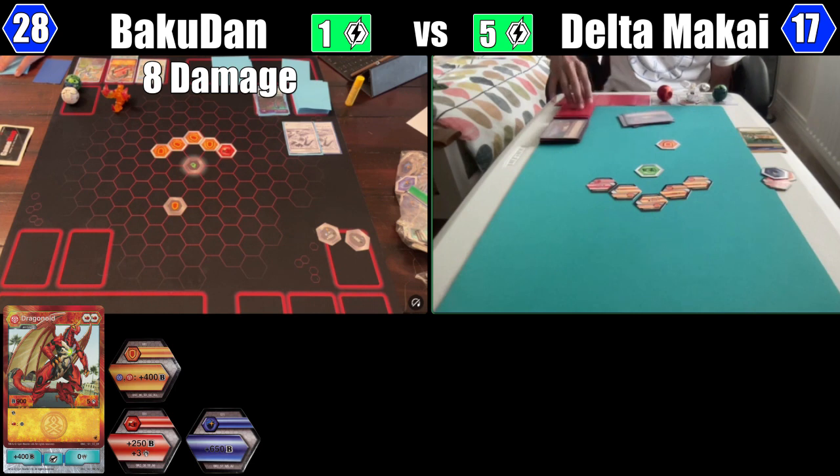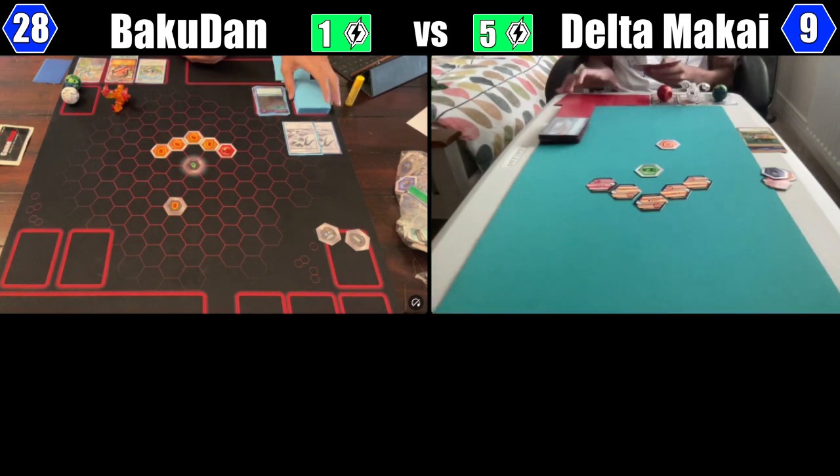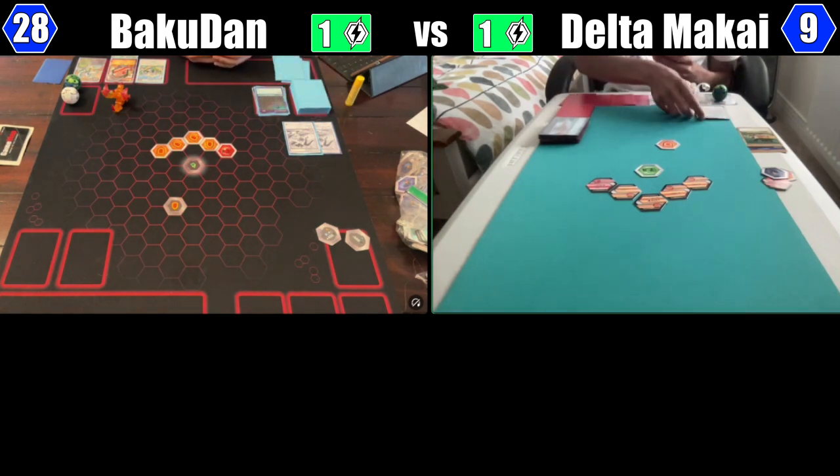It's just 8 damage. Alright, 8 damage — 1, 2, 3, 4, 5 — can't play that — 6, 7, 8. I took 8 damage and before my turn ends I'll tap in four energy to play Dan Cruzo — end of turn.